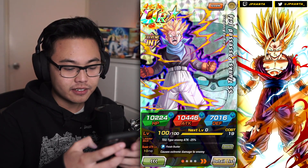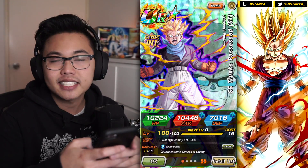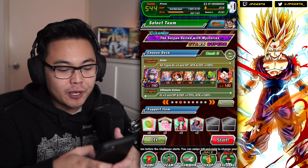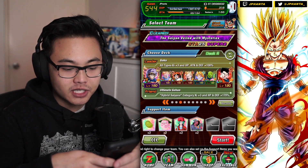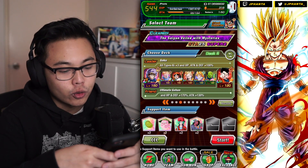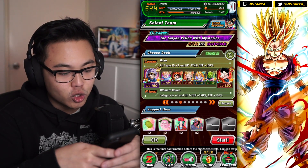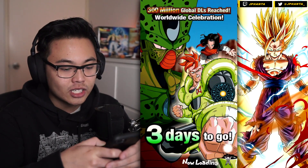There we go — the satisfying sound. 10,224 HP, 10,446 attack, and 7,016 defense. Because Trunks has only one category — Hybrid Saiyans — we're going to be running him on a Hybrid Saiyans category leader, which is Ultimate Gohan at the moment. It's only 130% attack boost, so it's not going to be the greatest attack showcase. He's just a support unit only providing defense. We are going to go up against Mira and Towa with a bunch of Hybrid Saiyans support units and some link skills we can activate, such as Thirst for Conquest.